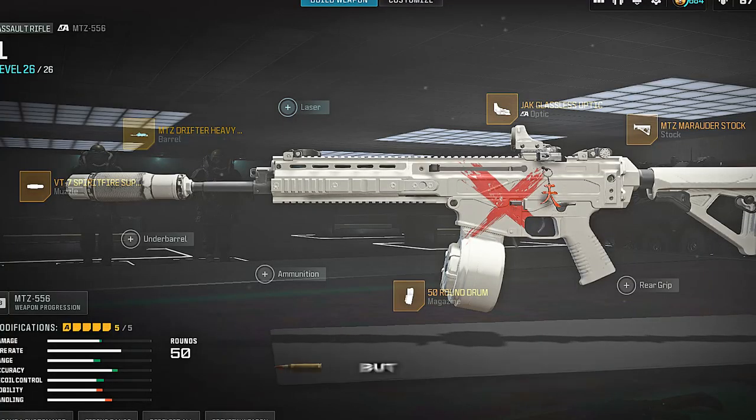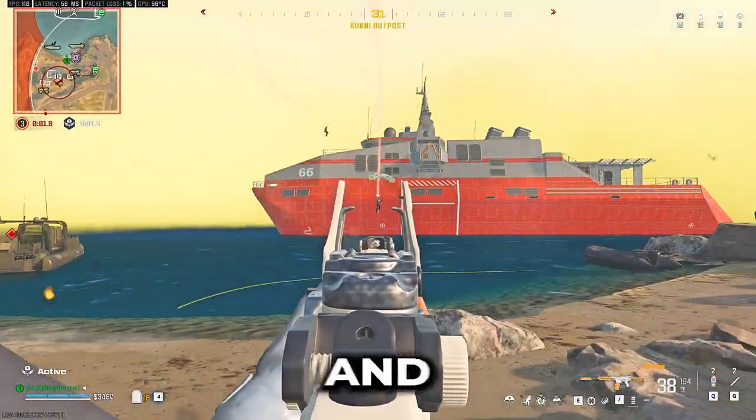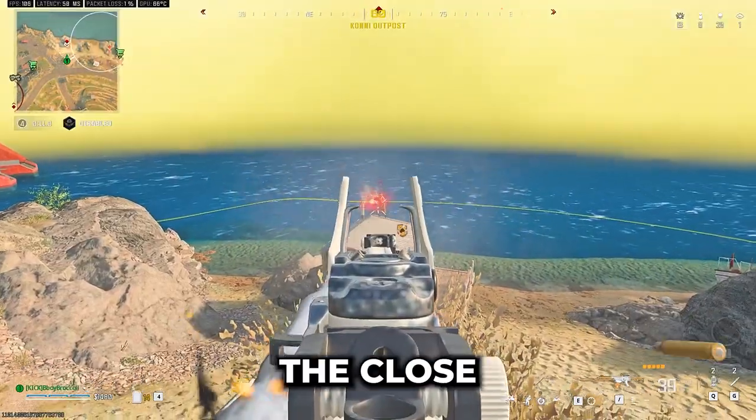The second one is the buffed MTZ-556. It was already great, but with the recent buffs it is the best AR to use, especially on Resurgence maps. And if you have an aggressive playstyle, this AR can keep up even in close-range fights.